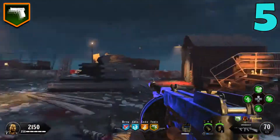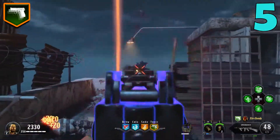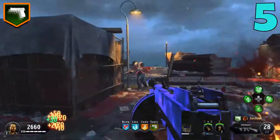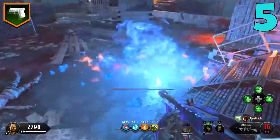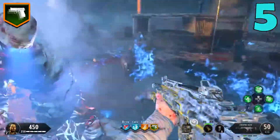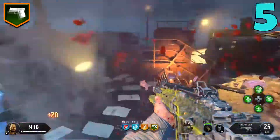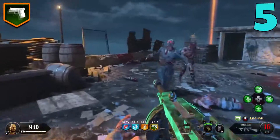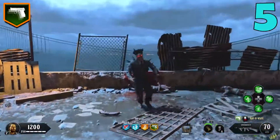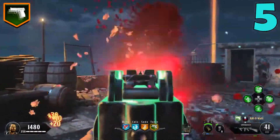Another thing I really didn't like about Mule Kick in other COD Zombies games was accidentally putting a good gun in the Mule Kick slot and then losing it when I downed. Sometimes it was a weapon I really wanted to keep, and it was so annoying. The modifier fixes that. It makes Mule Kick a lot better, fixes a lot of the issues the perk originally had, and it's something I actually use from time to time.